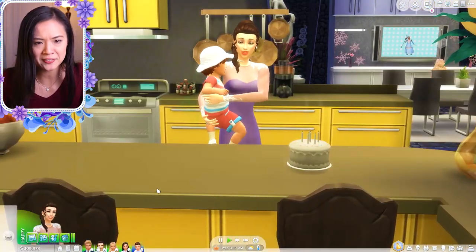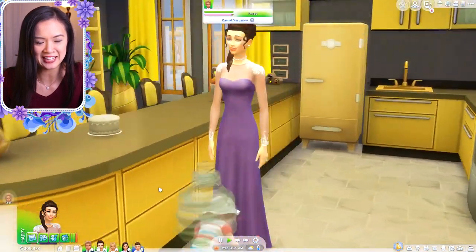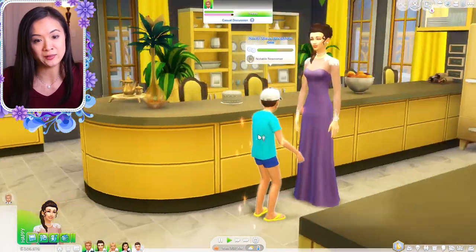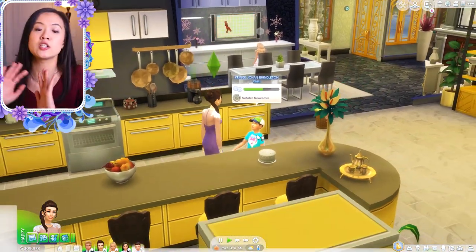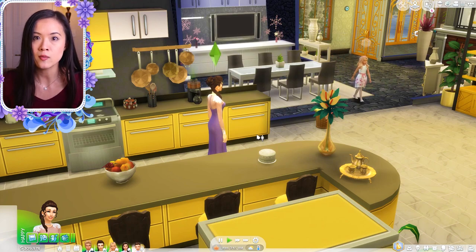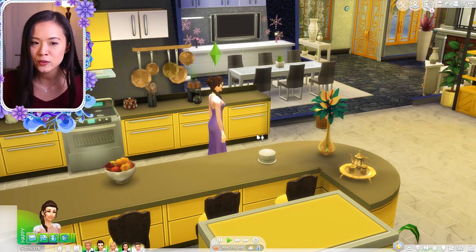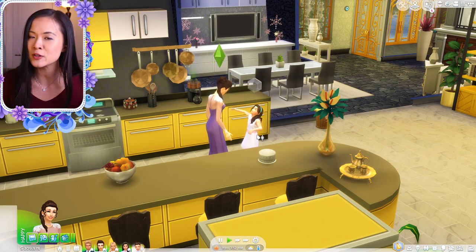He's blowing out the candles — Prince Johan is going to be a child! We can't pick his traits because we're not playing as their household. I'm not going to change his outfits right now because we need to end this episode. In the next episode I'll show you the outfits I pick for them, and we might even have Princess Amira and Prince Johan hang out together — the families would get together and try to see if their kids like each other. I hope you guys enjoyed this, and I'll see you in the next episode.